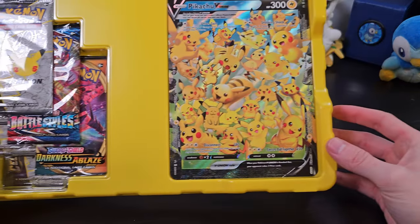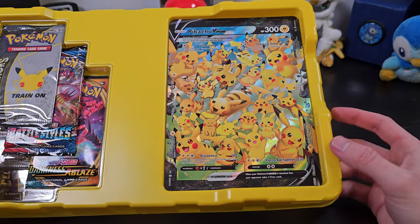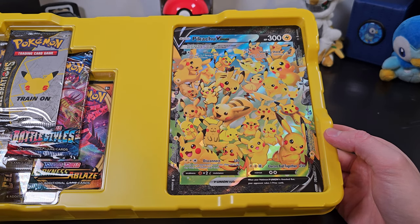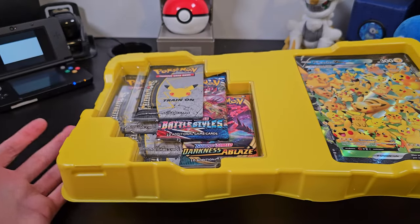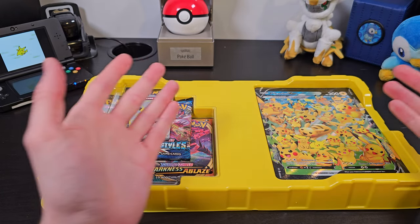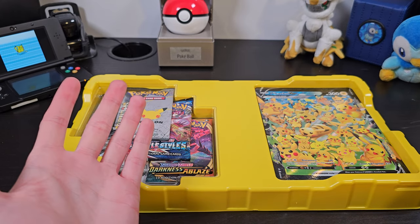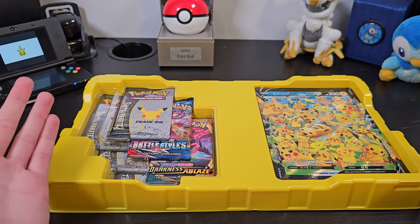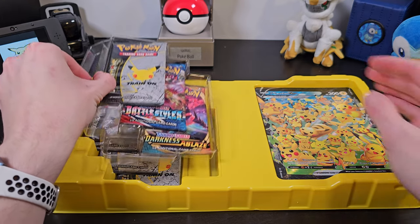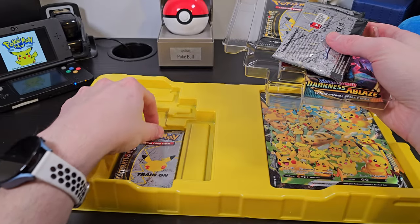We'll just set these aside and start getting to the main event, which of course are the booster packs, but we've also got the giant card here. Now I'm a little confused as to what you're supposed to do with giant cards because I can't really use them in play and I don't have any good way to store them. I probably have about six boxes just with giant cards in them because I don't want to just throw them around and damage them, so I just keep them in their box as is. If you guys have any tips or suggestions, please leave a comment so I can know what to do.